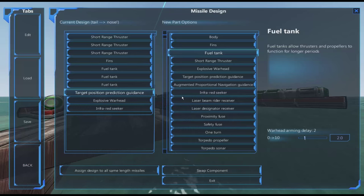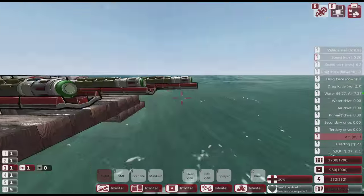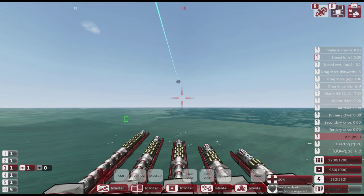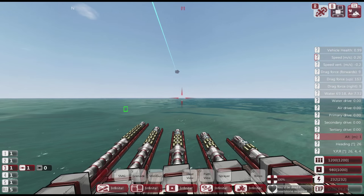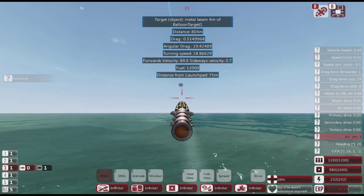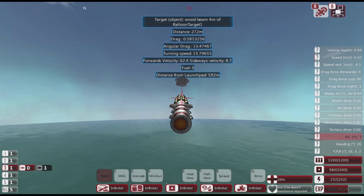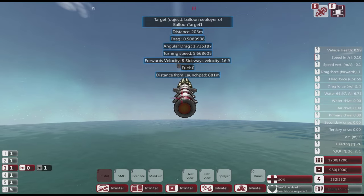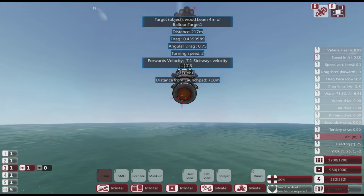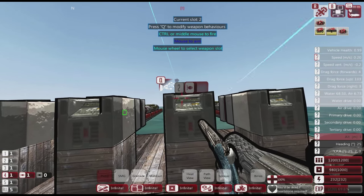Now the five-block missile: three thrusters and one fin — no real maneuvering, this is fired straight at an incoming target. Speed: 113 meters a second and just reaching the 500 meters. If without fuel it gets to 600 we should be okay, so 113 for the five-block missile — no real main advantage over the four-block.